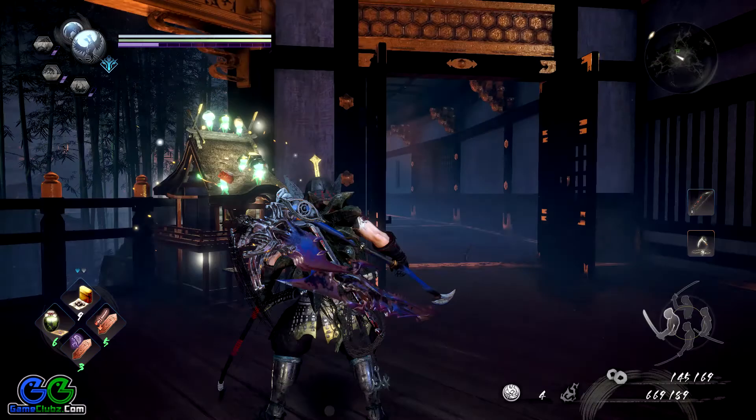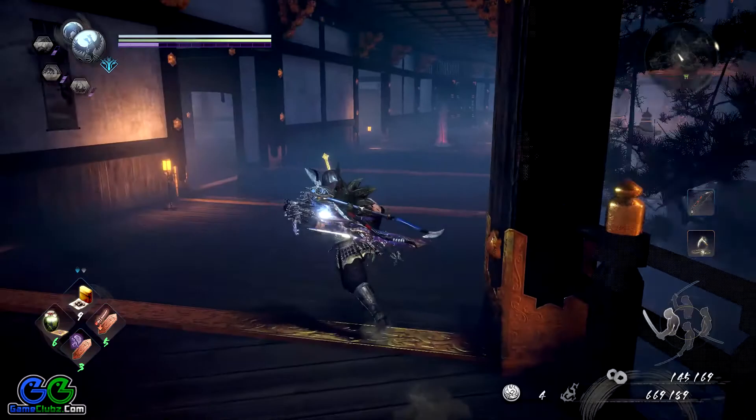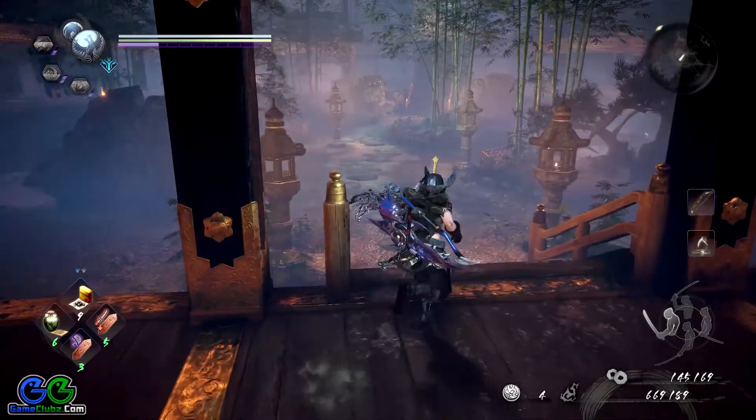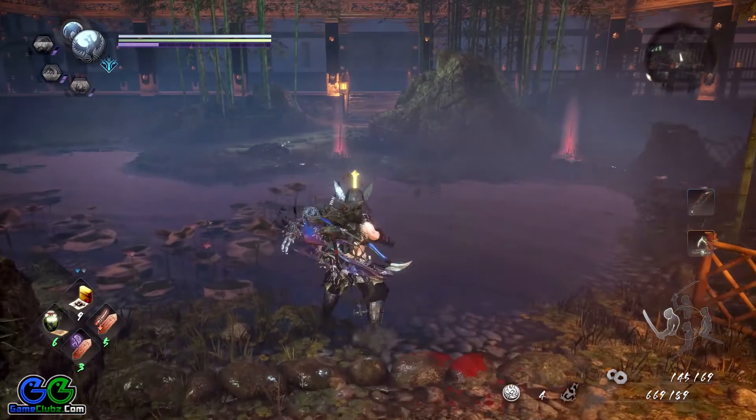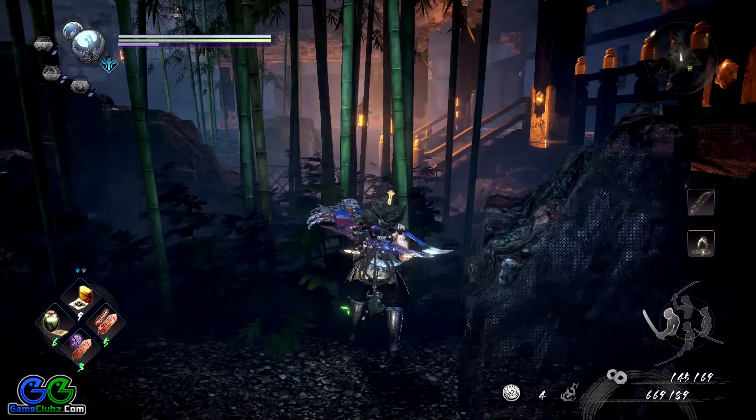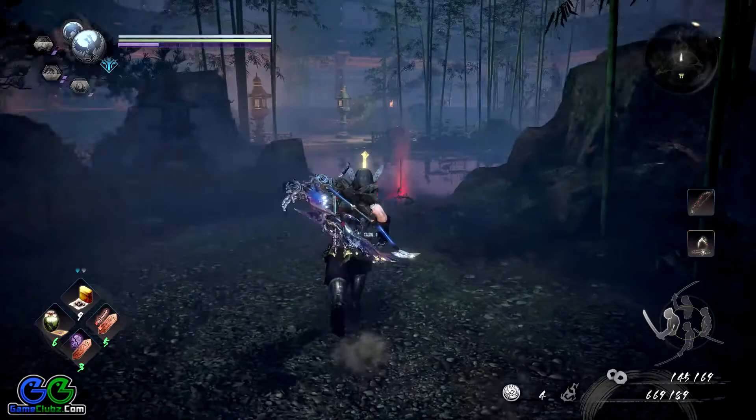So here we are — this is the starting area and the first shrine. This door over here will be locked for you, but you can open it as you progress through the game. Right now I'm following the only path available through this garden. As you move towards your objective you will have to fully investigate this garden, but the most important enemy will be located over here and he will protect one of the collectibles. There is a yokai you have to kill, otherwise you will not be able to find the first Kodama in the Golden Castle.